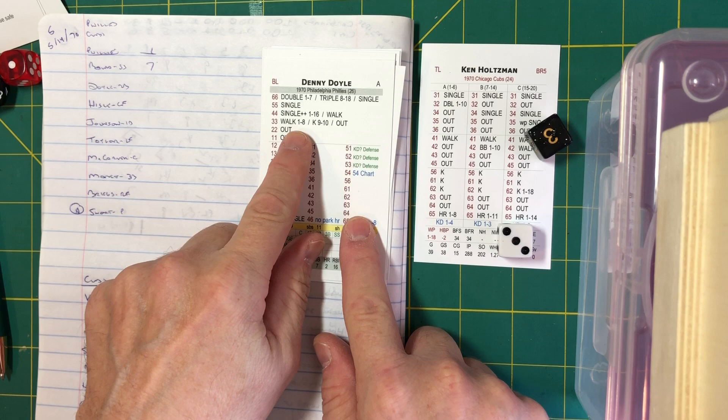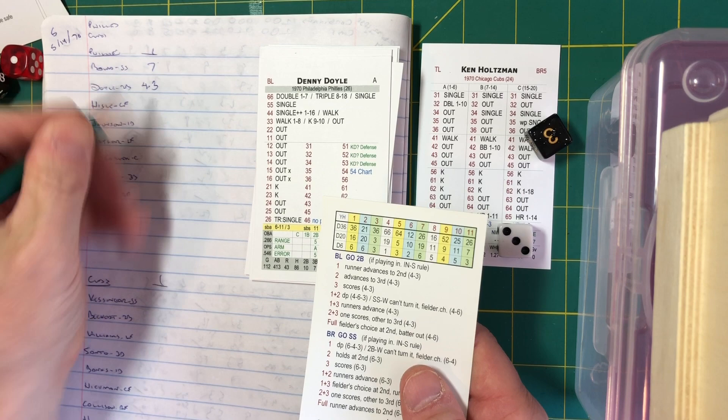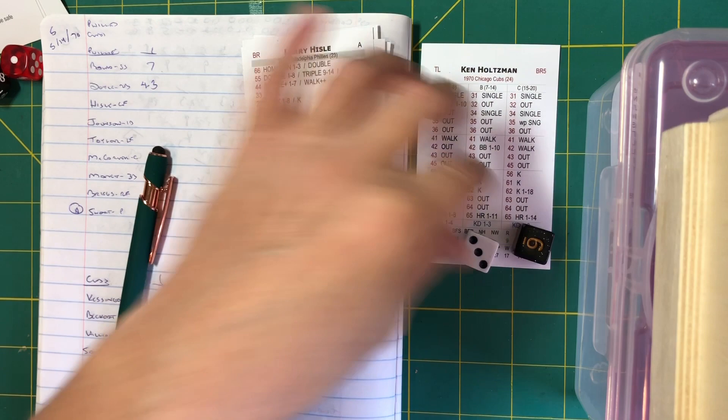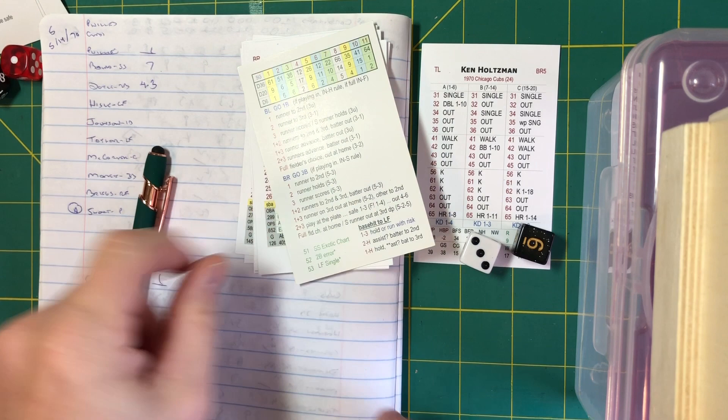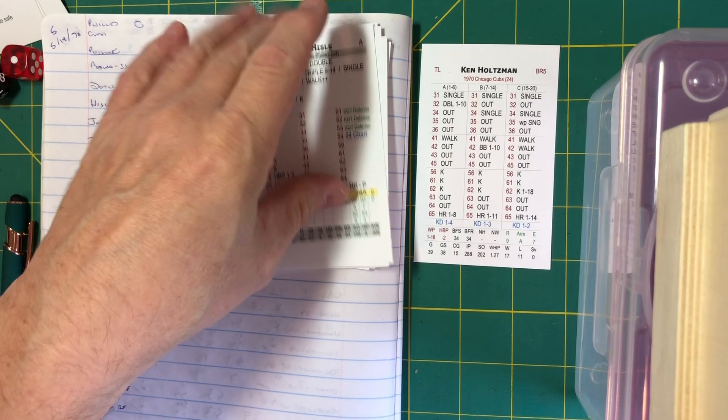No lights at Wrigley in 1970. The pitch from Holtzman to Denny Doyle — a 16 — that's an out, hit on the ground to Glenn Beckert. He gloves it and throws to Ernie Banks for out number two. Larry Hisle up, pitch from Holtzman: 63 — that's an out for Hisle. Ground ball, Ron Santo to his left, he gloves it, throws to Banks, and that retires Philadelphia in inning number one. A 1-2-3 first inning for Ken Holtzman.